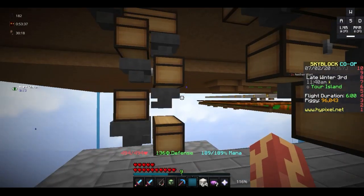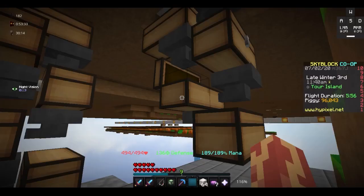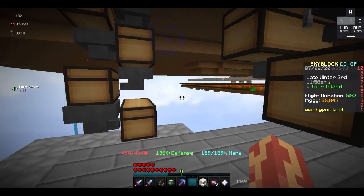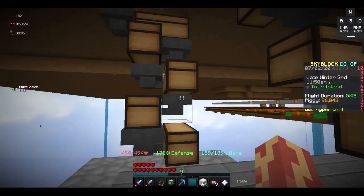The cobblestone minion makes an okay amount of money, but really the nether wart is where you make the most money. I AFK'd on the island for an hour to test how much money it would make, and I made 25k. 23k out of that was just the nether wart.